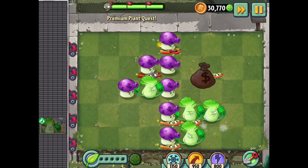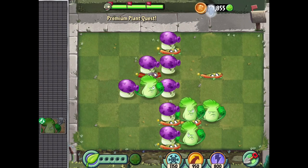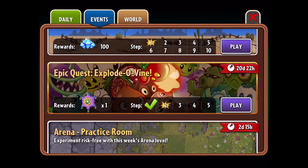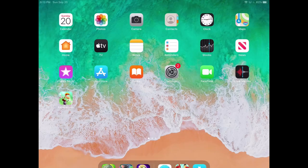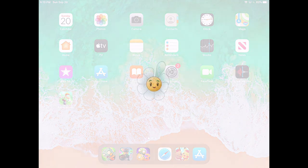Definitely not like the main plant you want in your strategy, but as a side additional thing that's always good. I think that's sort of the same thing with all the vine plants so far. Let's try out the second level for the Explodovine Epic Quest — or at least I was going to, and then the game crashed. Whoops. Okay, hopping into it for real now. Hopefully this will work out.